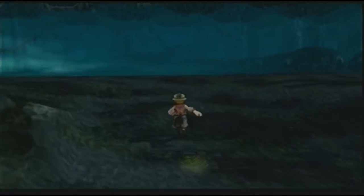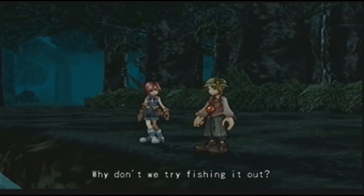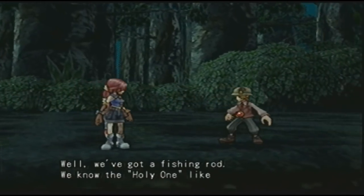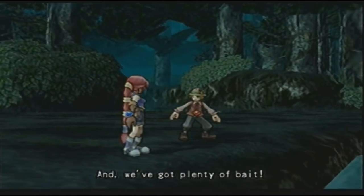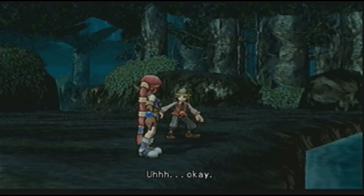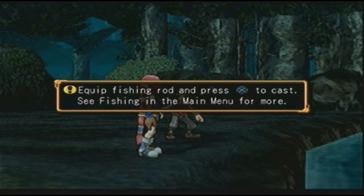Let's see if we can actually fish right over here. Why don't we try fishing it out? We've got a fishing rod, we know the Holy One likes poison apples, and we've got plenty of bait. Let's give it a try. Well, if we don't catch the Holy One, at least we can catch Snow White. Equip fishing rod and press X to cast — see fishing in the main menu for more.